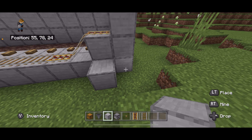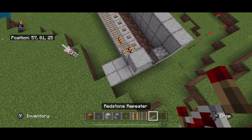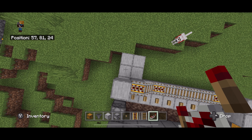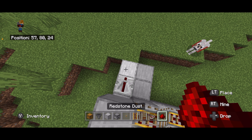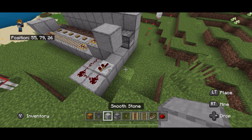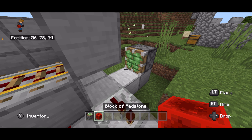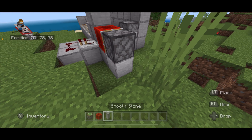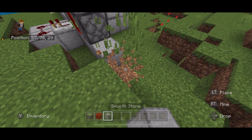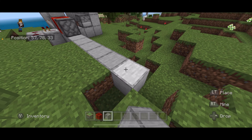Now take four blocks and place one, two, three, four. Break this block. Take a repeater, turn around, and face it pointing out. Take redstone and go one, two, three like that. Take two blocks and place them one, two like that. Take a sticky piston and place it like that, and a block of redstone just like that. Then we're going to come out one, two, three, four, five blocks and build up like that.